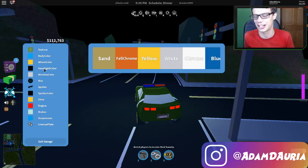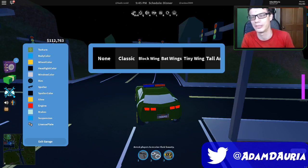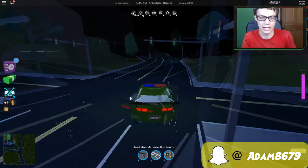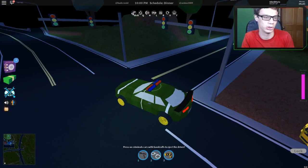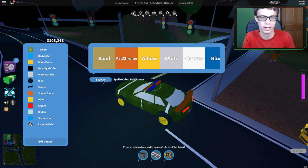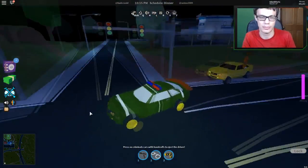This is actually my first time buying these, so I'm going to be buying them right now. I've got 112,000 cash. So let's do it - I've got the classic, let's buy that. When you buy the classic, it's just black. But if you go to the garage and then spoiler color, you can change it to full color and confirm that. Now you can change the colors - pretty cool.